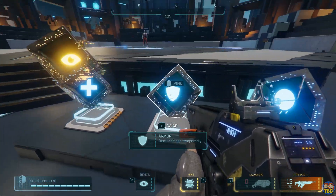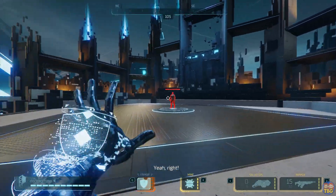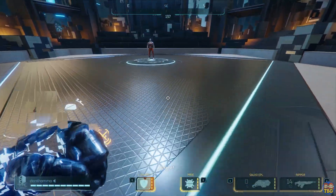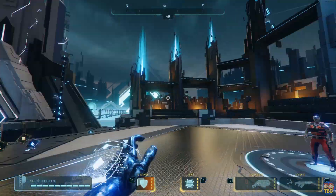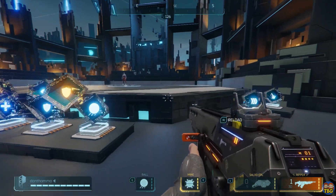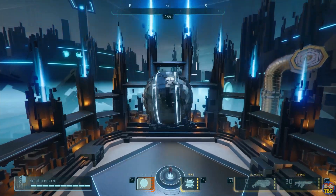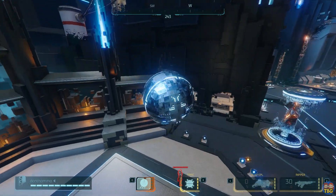Number six: Armor. Another very powerful hack, Armor grants you temporary invincibility, though attempting to fire your gun immediately cancels it. It has a basic cooldown of 12 seconds which can be upgraded by fusing all the way down to just seven seconds. Number seven: the Ball. This one is pretty crazy — it puts you in a protective sphere which you can bounce around in until it runs out. You can bounce into enemy players and knock them about, but it doesn't do any damage. It has a basic cooldown of 12 seconds which improves to seven seconds once fully fused.